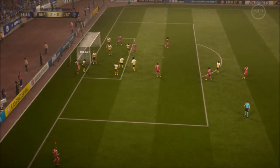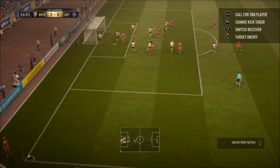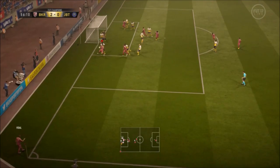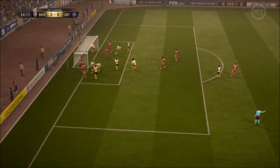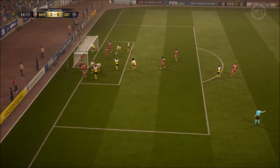Again, this is from a different angle — drag that into that near post area. The striker is going to make a move. It's actually defendable, not going to lie, people have defended it. But this is from the resulting corner again — dragging it across to the near post, flick on, and the keeper can't deal with it.